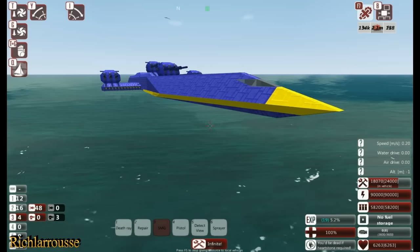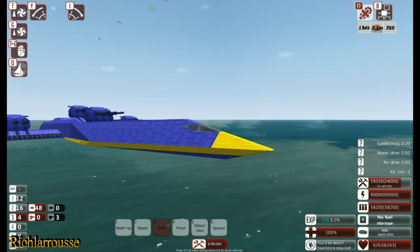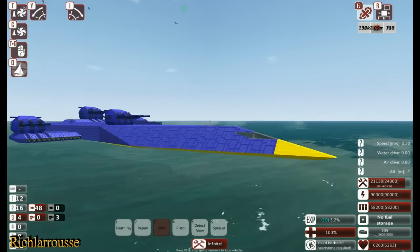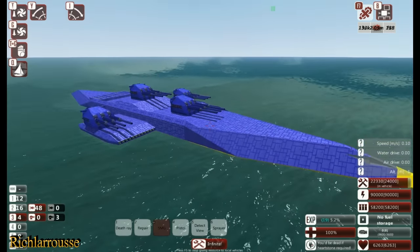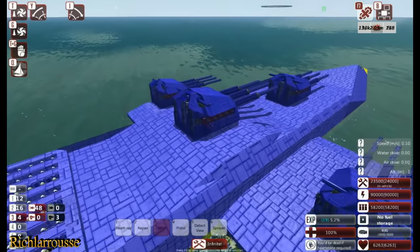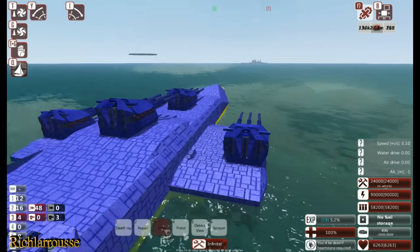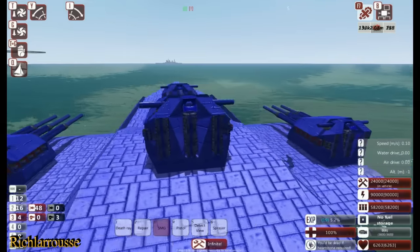Evening everybody, Rich here, back for another From the Depths Sinking Ship video. The focus of today is to sink the King George V, who is over there in the distance and already firing at me. The tools for today are going to be my Mamba, which has already been used several times but I've done some modifications to it. I took out the big gun in the middle and stuck on four Sallies — they're the C-RAM guns available in the editor — which are pretty big and pretty powerful.